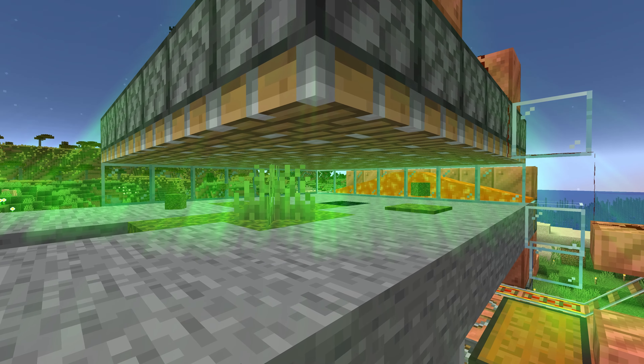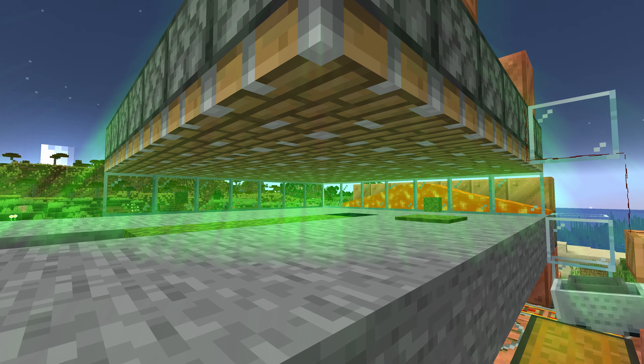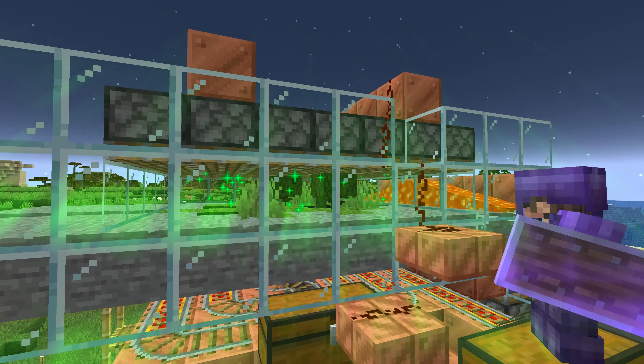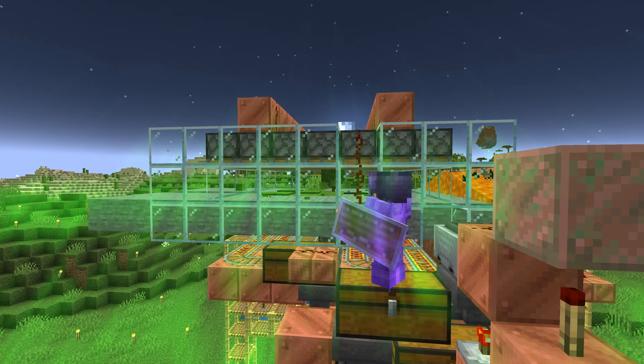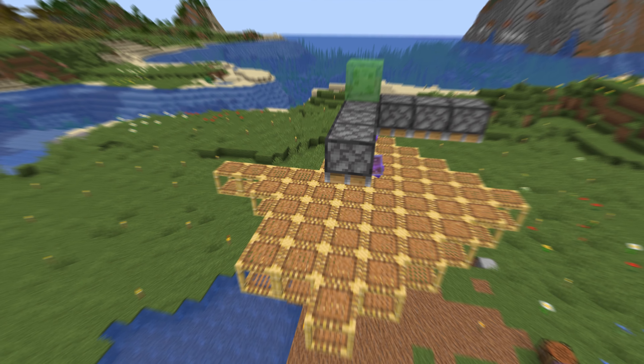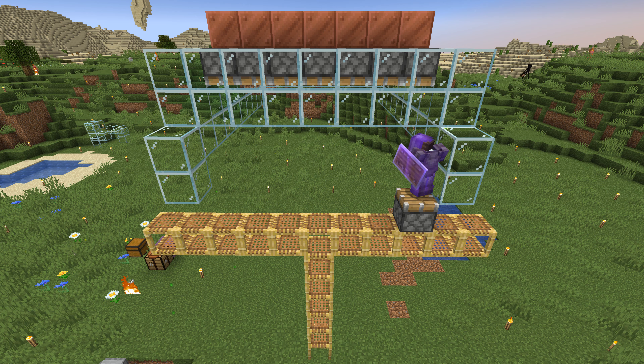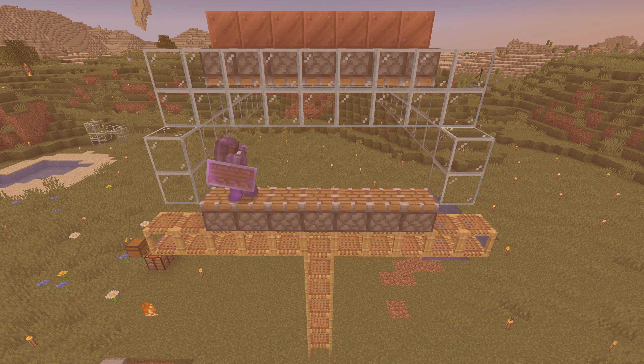Welcome everyone, it's Coffee Craft, and we're back in my hardcore survival world to show you step by step how to make a moss farm that is going to produce just over 4,000 items per hour, including moss blocks, moss carpets, azaleas, flowering azaleas, and seeds.